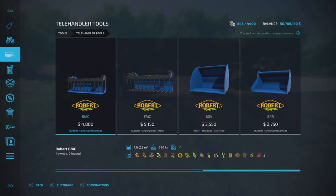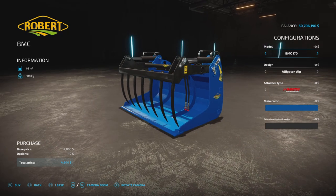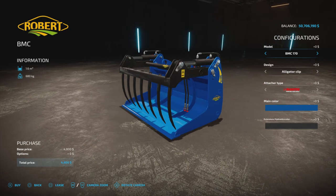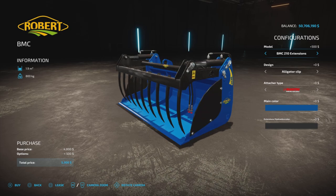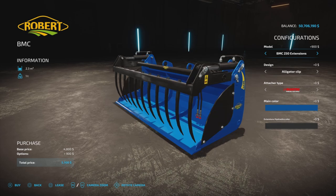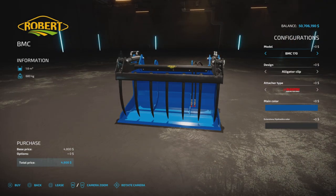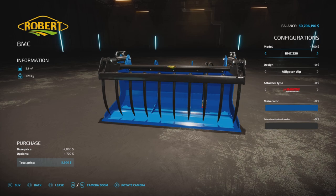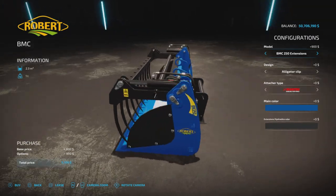Let's have a look at the first one — the BMC 170. That is 1,600 liter capacity of all those products. We can bump that up: 1.7 with sides, 1.9 with sides, 2.1 with sides, 2.3 with sides, and back to 1.6. So there is a size for each sized piece of equipment. Even the largest one at 2,300 liters is available.